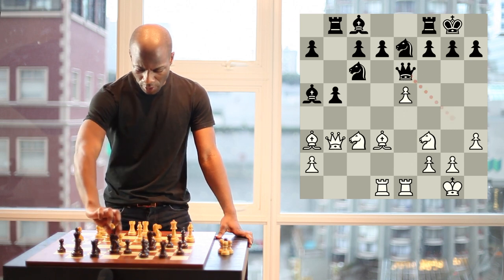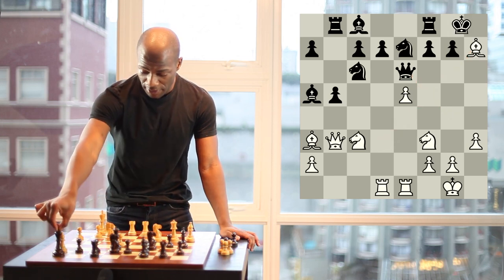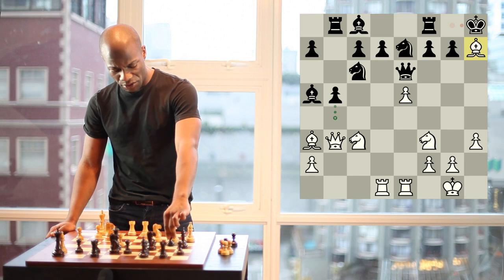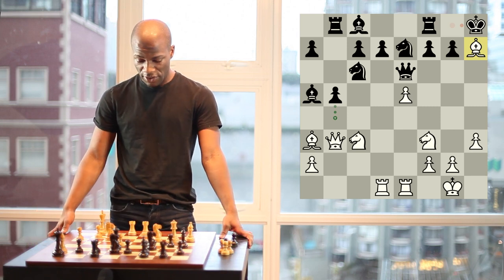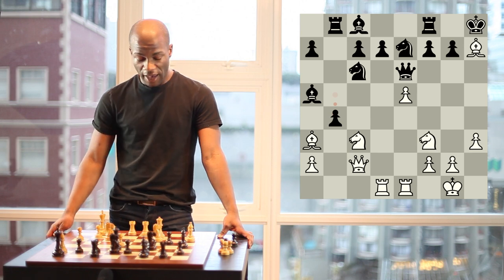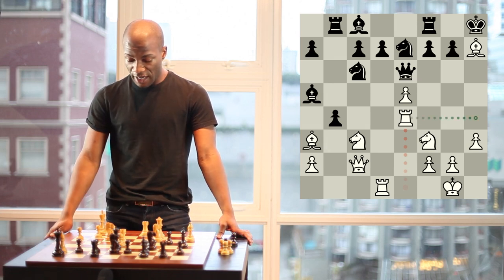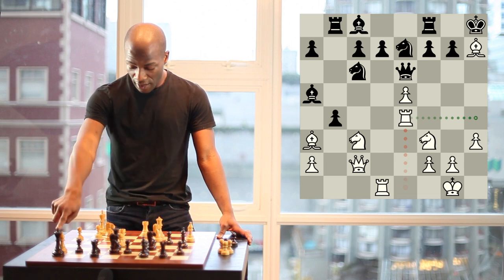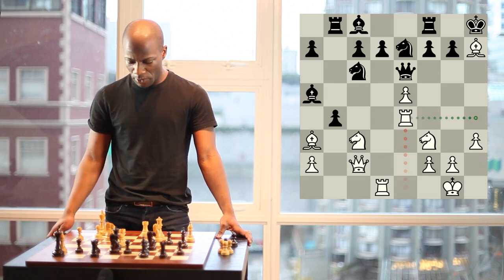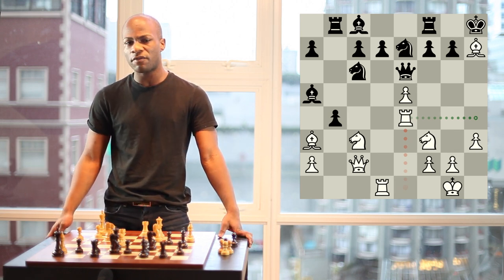Instead, black strangely moved the queen right to e6 — he believed that after bishop takes h7, which in fact was played, black can simply play king h8. Black's idea was that white would have to do something about this bishop, and also needs to do something about the threat pawn to b4. But what Adolph Andersen had seen was that after queen c2, black played pawn to b4, and now white delivered a crushing move, rook to e4, just leaving these pieces to be captured, bringing the rook to h4. The attack is so strong — there are four pieces, a rook, a queen, a bishop, a knight, all involved in the attack on the king. Within four moves, black had to resign. This is a great example of how quickly white can generate a big attack, and this is what white is playing for in the Evans Gambit.